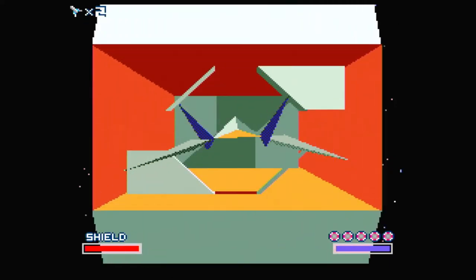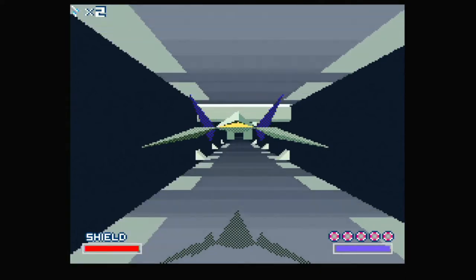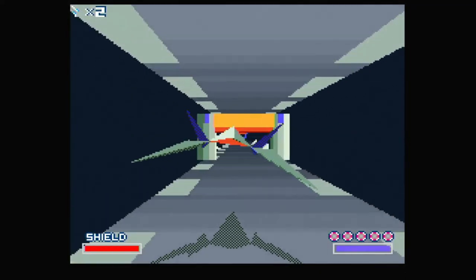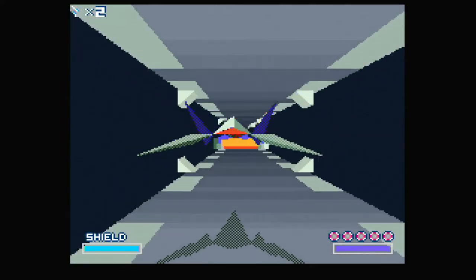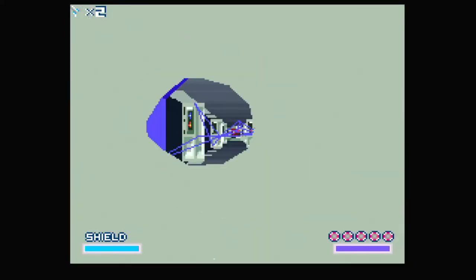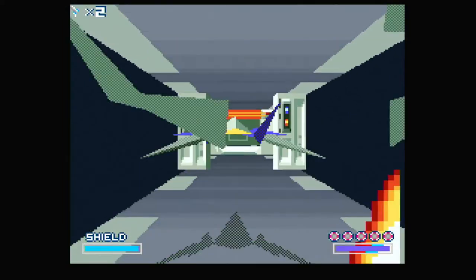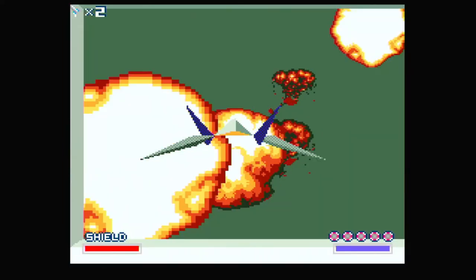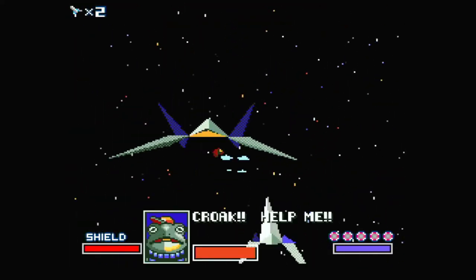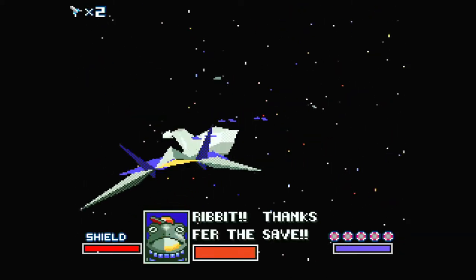Oh, we go inside. There we go. Oh boy. I think going through the — I don't know — the slowdown really hurts. Now we're in third person — okay, it's changed. Makes this easier. In Star Fox 64, you can change between third and first person.